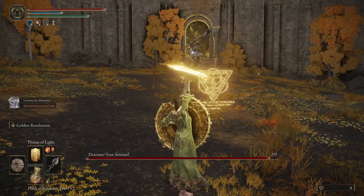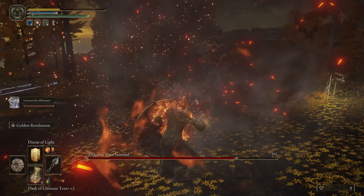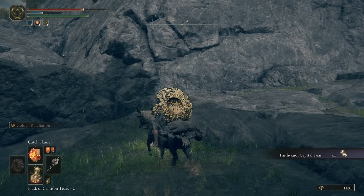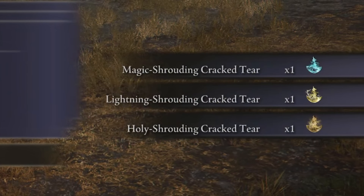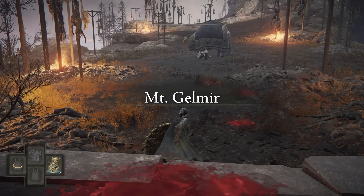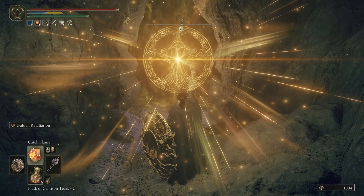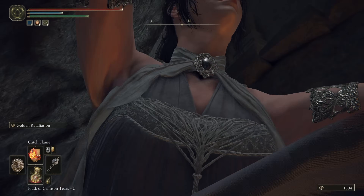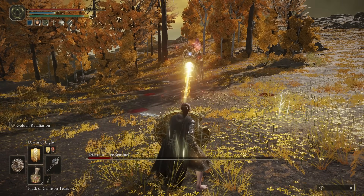With the new shield in hand, Shadowheart tried to take on the Draconic Tree Sentinel blocking the entrance to the city, but realized she needed to get stronger. Heading back to the Weeping Peninsula she found the Faith-Knot Crystal Tear, which increases Faith when she drinks it, and defeated an Erdtree Avatar for the Lightning and Holy Crystal Tear. She then traveled to Mount Gelmir to find the Golden Vow incantation, which increases her damage by 15 percent and decreases damage received by 10 percent.